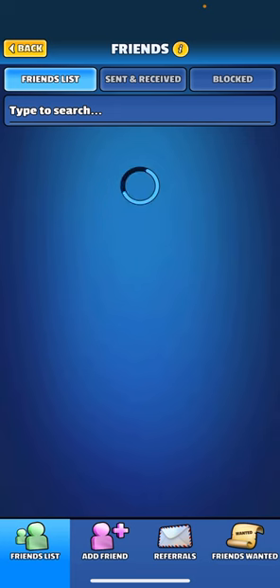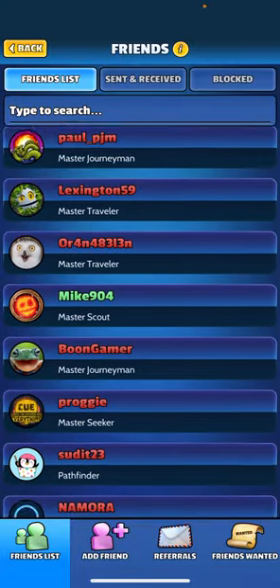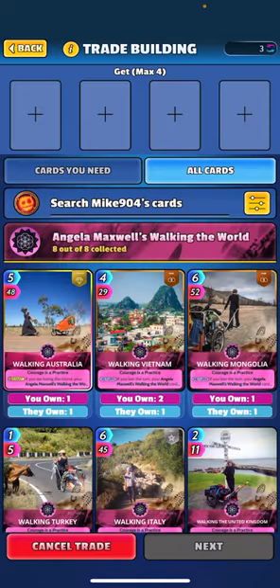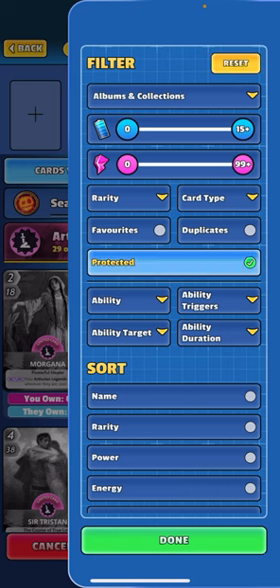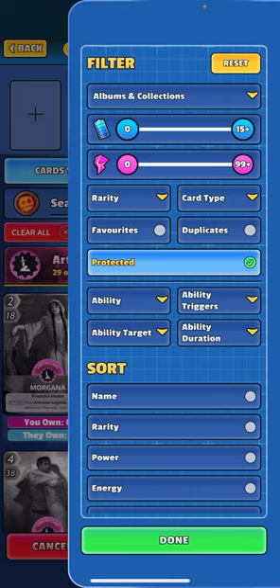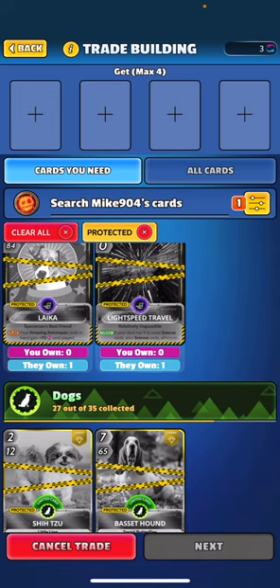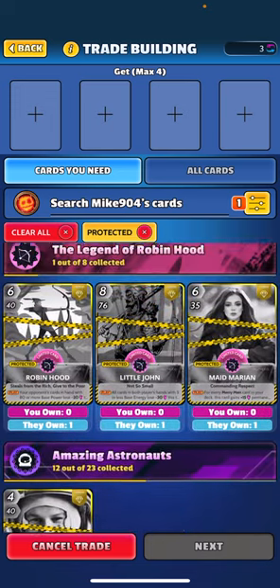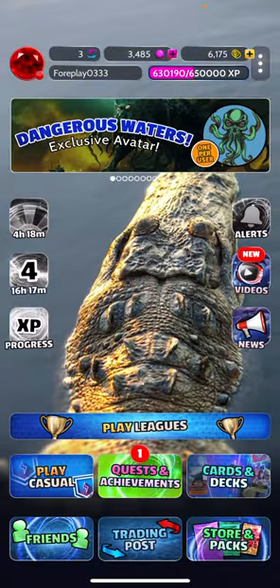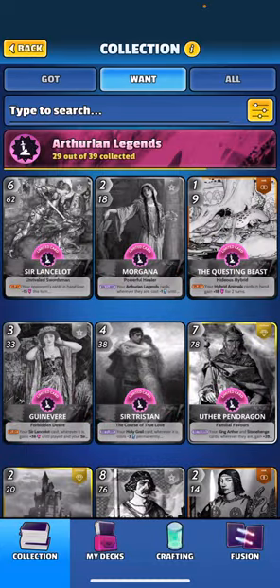Let's check out my buddy Mike and see what he's got that's locked. I want to target protected cards. He has quite a few cards protected that I need, so let's try to trade for Robin Hood. You're going to go into your want list and find Robin Hood.